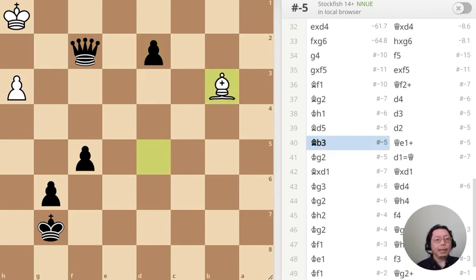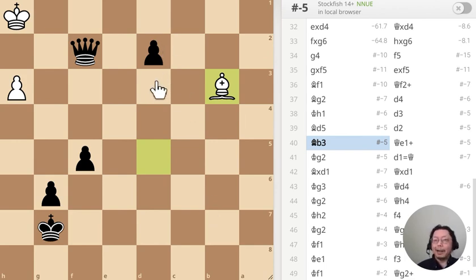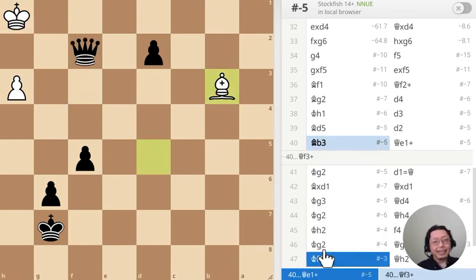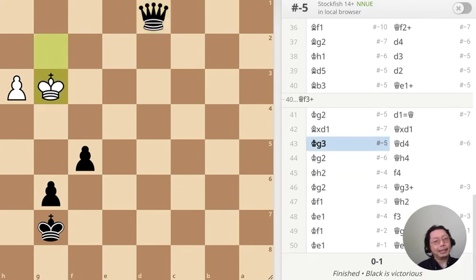This is puzzle number four — the bishop has just moved to b3, what should I do? I should move the Queen over here: check, check, bishop... check, and then pawn promotion. What should I do when the bishop moves to b3? And there you go — the rest is boring.